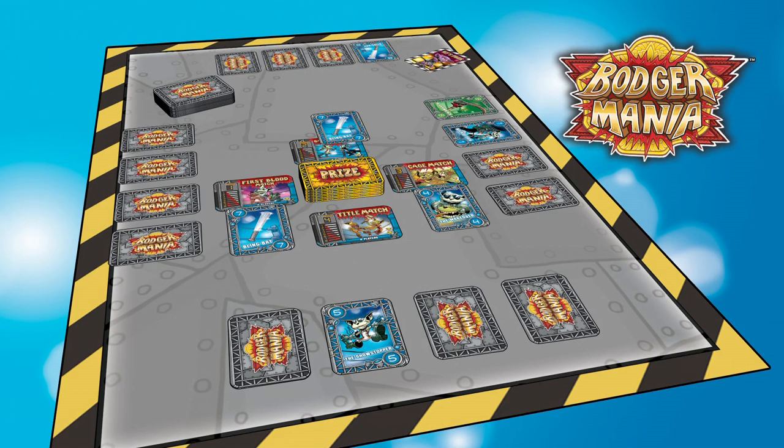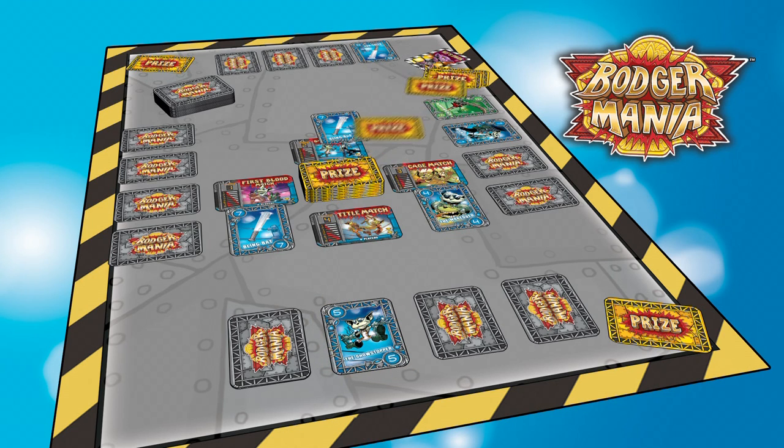With the Title Match over, it's time to claim our prizes. DC draws one prize for winning the First Blood match, I draw one prize for winning the Bare Knuckle match, and Will draws four prizes — two for winning the Cage Match, and two for winning the Title Match.